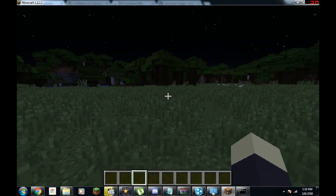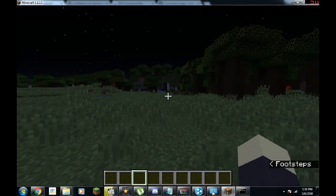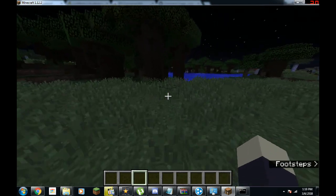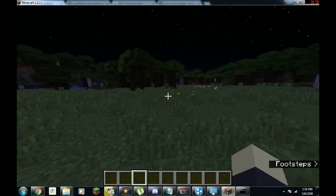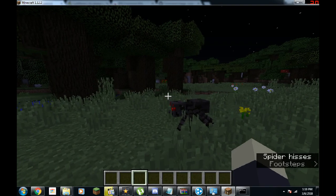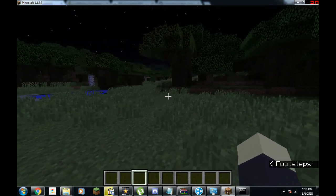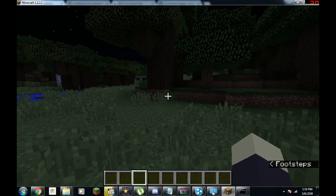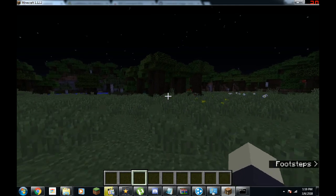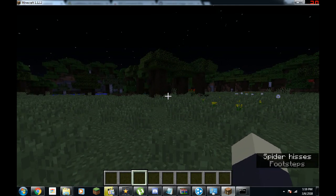Welcome back everybody. We're going to continue our series on creating a Minecraft server, and today we're going to talk about permissions, groups, and ranks — all that stuff that everyone always wants on their server. It clears everything up so much, because no one wants just OPs or players. We can add mods, donators, YouTubers, admins — all the different ranks onto our server.